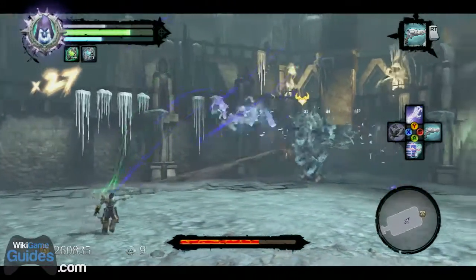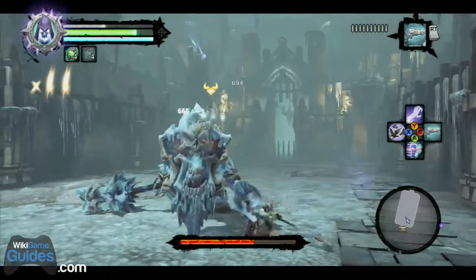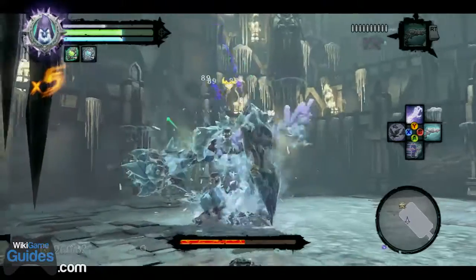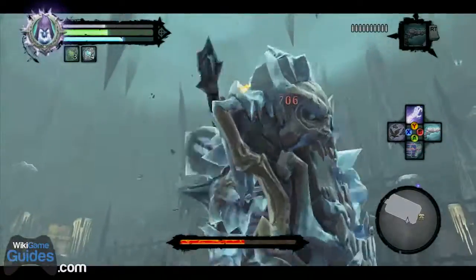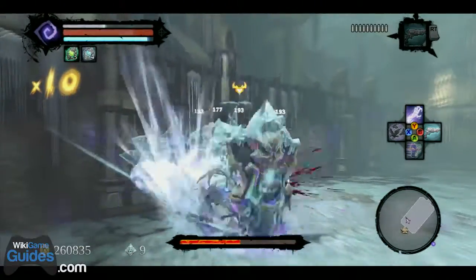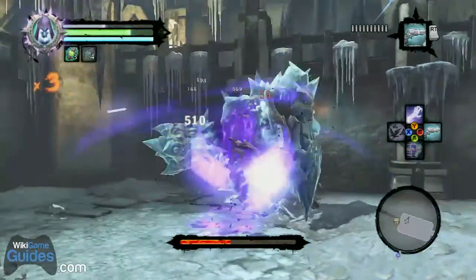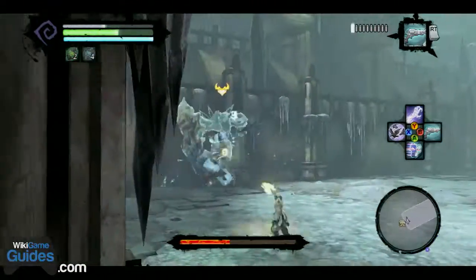Just be very, very careful to avoid that strong attack. The nice thing about it is after you dodge it, it leaves him wide open for attack because he's attached to the ground. Don't bother doing any attacks to him when he's just standing there waiting to do something, because most of the time he will parry it, which stuns you for a second and makes it more challenging to avoid his attacks.